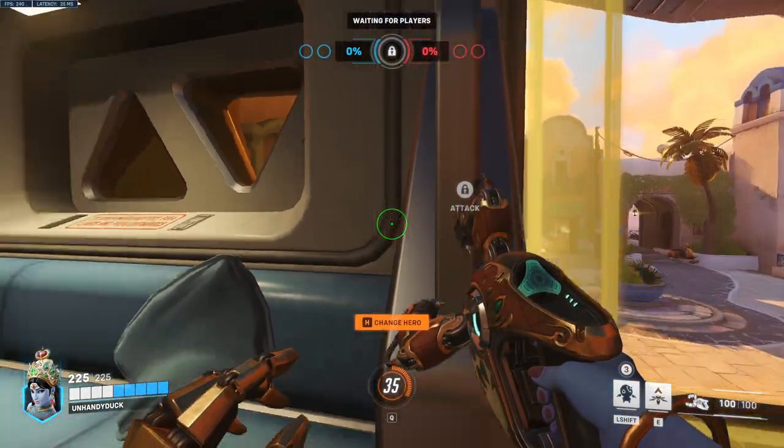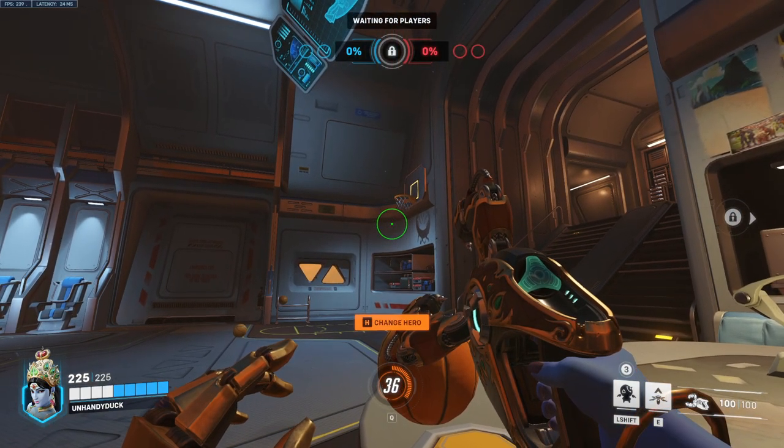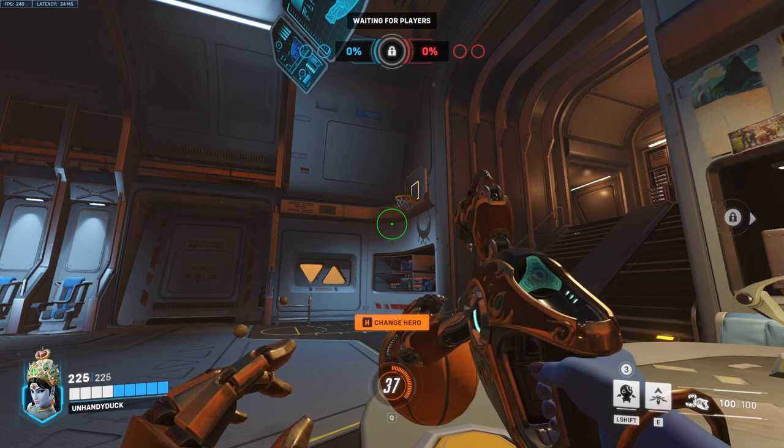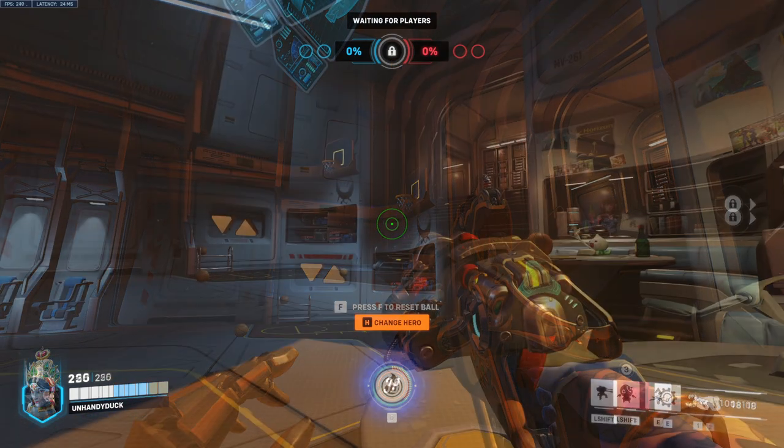Up next we have Symmetra. Walk over here, line yourself up, look at the button, take a step forward, then look straight up right about here and put the dot right on that line there. Melee, and that'll go in every time.